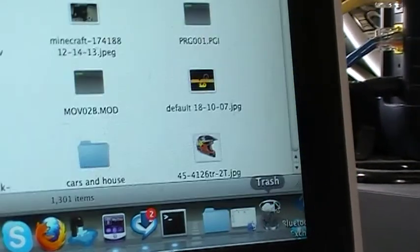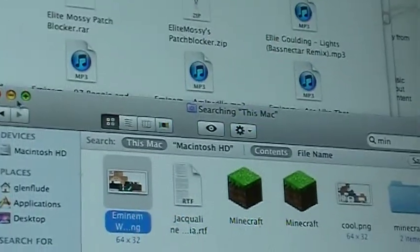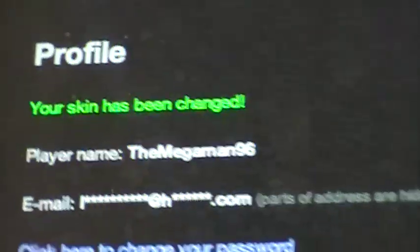Now I just need to go to trash. Press on trash, on Minecraft, and it'll come up as the first one right there. PC people can watch it too. So choose — it'll come up right there — choose. Then press upload. It'll just take a sec, but sometimes it's really quick. So it'll say your skin has been changed in green.